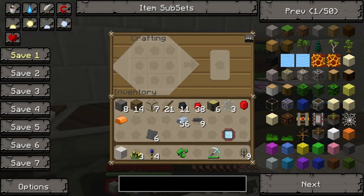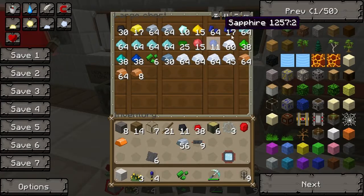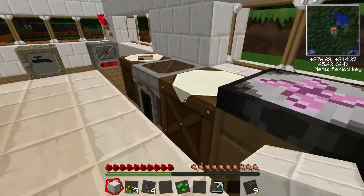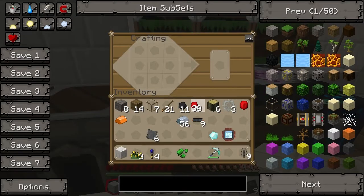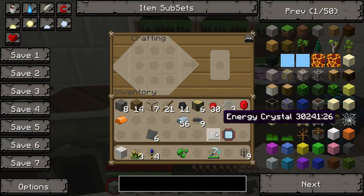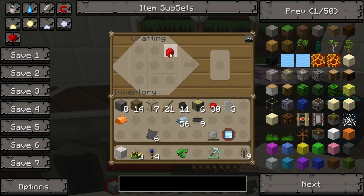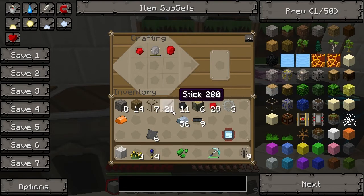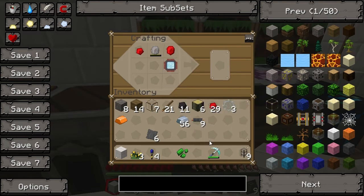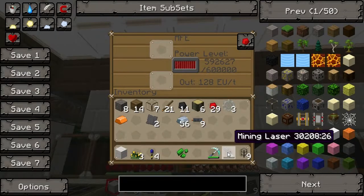Now we're going to combine this all together. We need two energy crystals - let me do that quickly. It's just redstone around a diamond to make an energy crystal; I think I covered this before. So we've got two energy crystals - energy crystals go in the top right and top middle, one piece of redstone, the advanced circuit goes to the right, and the advanced alloy goes like that. That gets us our mining laser!